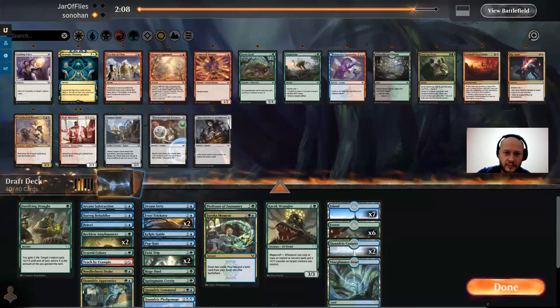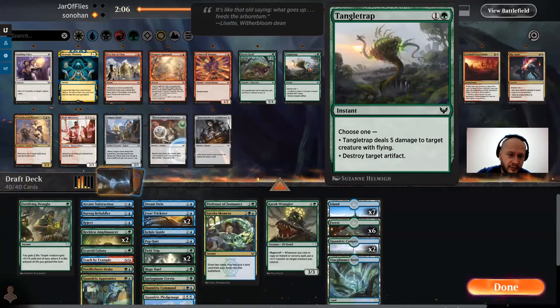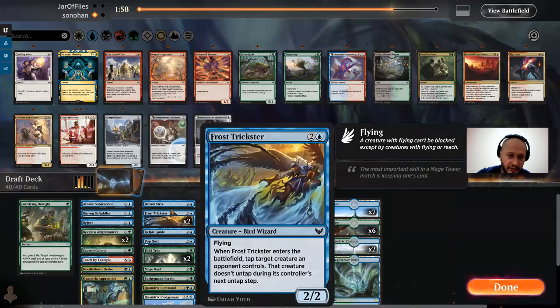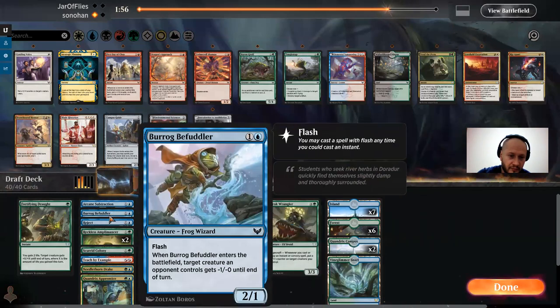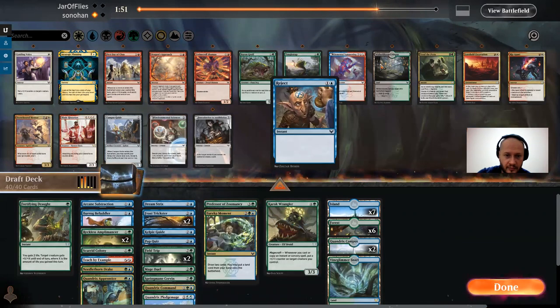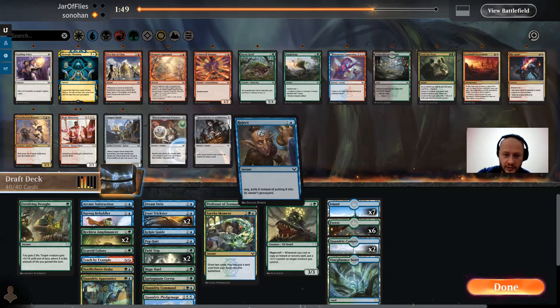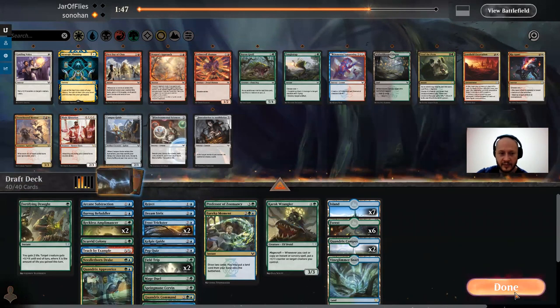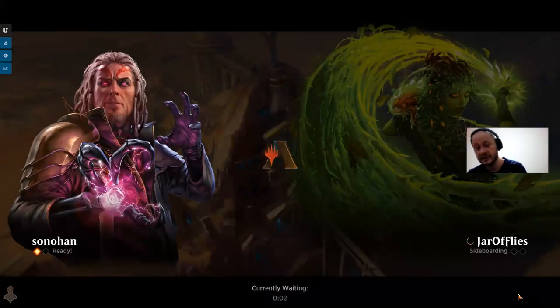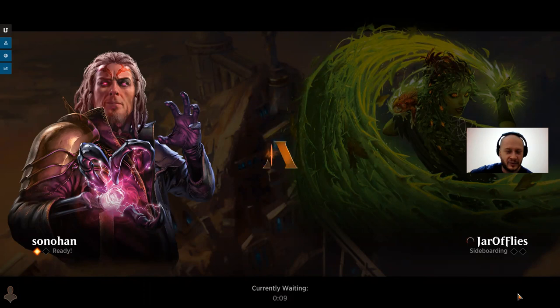I don't know how I feel about bringing this in just for the 2/3 — it is one mana less but I don't think it's necessary. Unless I want to bring it in for a Reject or something. I'll keep this in my deck. Reject's not a great card, but when I'm short on playables, and Reject is legitimately your 23rd card, it's fine.